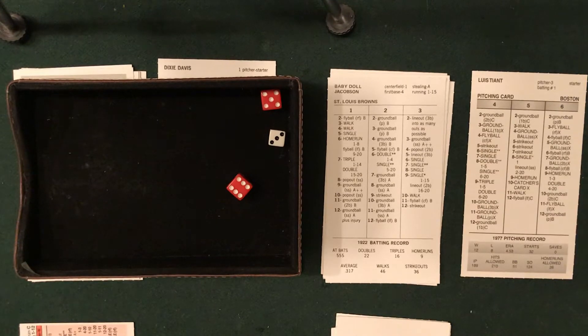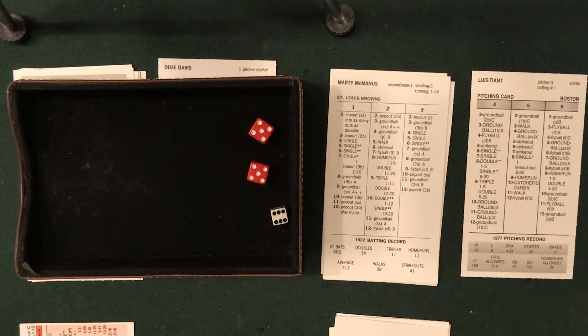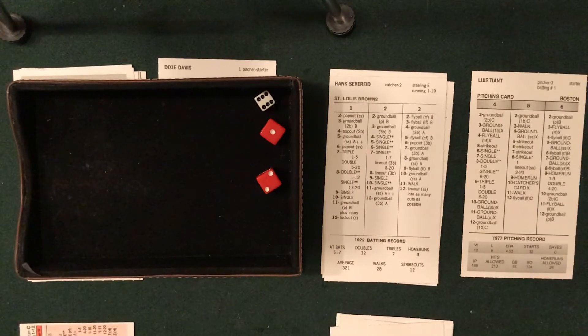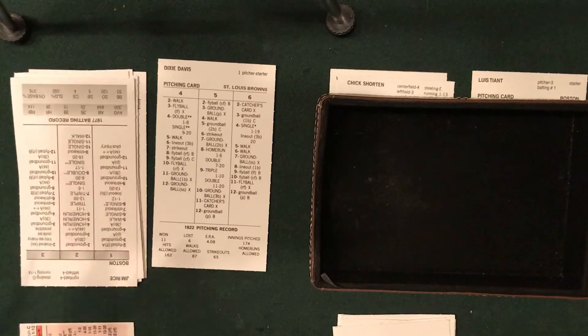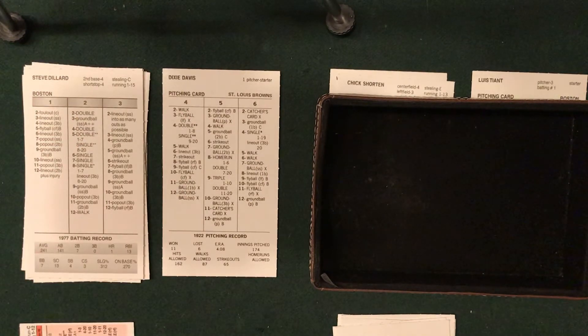Tiant back on the mound, bottom of the third. Babydoll Jacobson: three and eleven, fly ball to center field, one down. The Browns are loaded but Tiant works through them. McManus: six and a ten, ground ball down to second, two away. Hank Severide: six and a three, fly ball to right field — Dwight Evans runs that down. Three up, three down for Tiant. The Brownies suffer the indignity of a whole inning with no hits. Six total through three. Heading to the top of the fourth, St. Louis four, Red Sox zero.